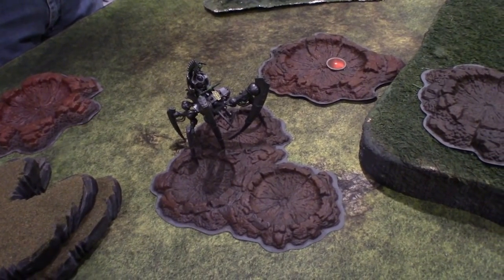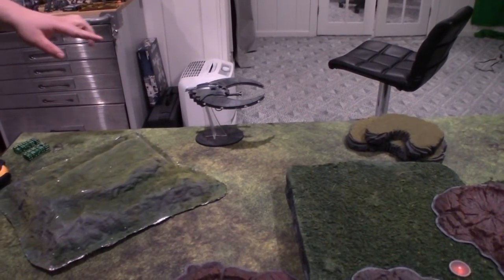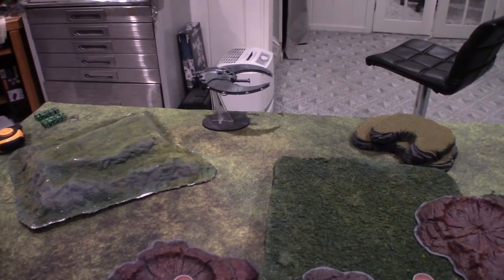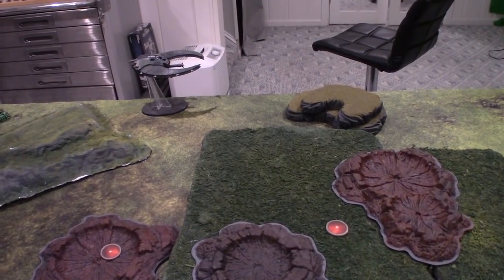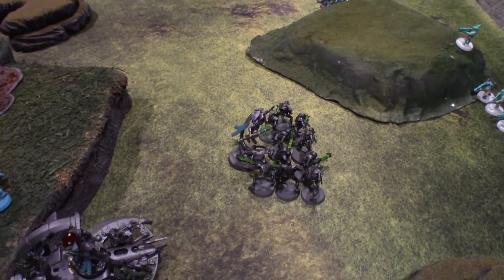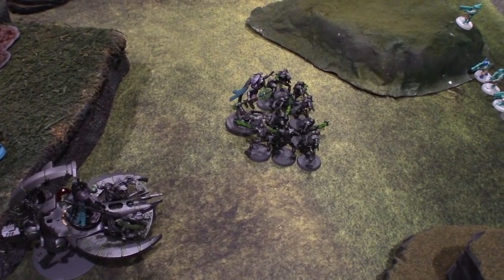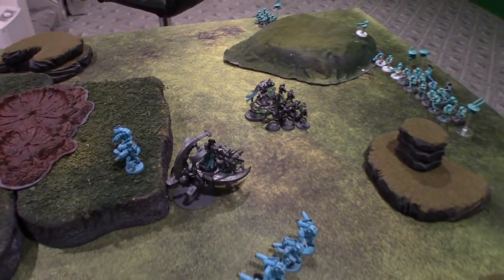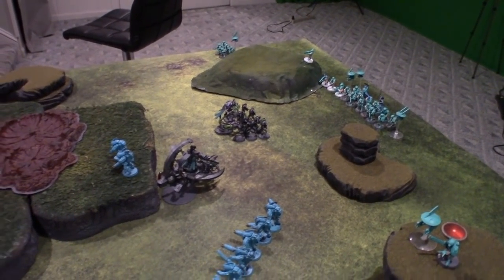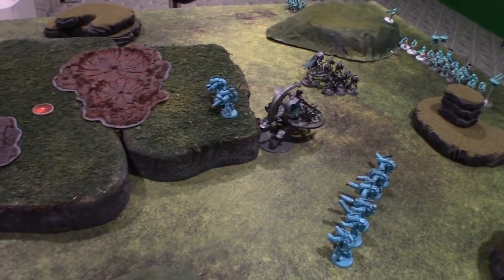Turn two movement for the Necrons. My Stalker doesn't need to move because Mike was kind enough to leave units within range. A minor misread — it's at the end of turn two that everything automatically comes in, so I skipped rolling. He's on but can't really do anything this turn. Moved twelve inches forward with the Catacomb Command Barge. I spent one command point to give Veil of Darkness — used its one-time ability to teleport the Cryptek and Warriors up, getting just outside nine inches, ready for rapid-fire shots.